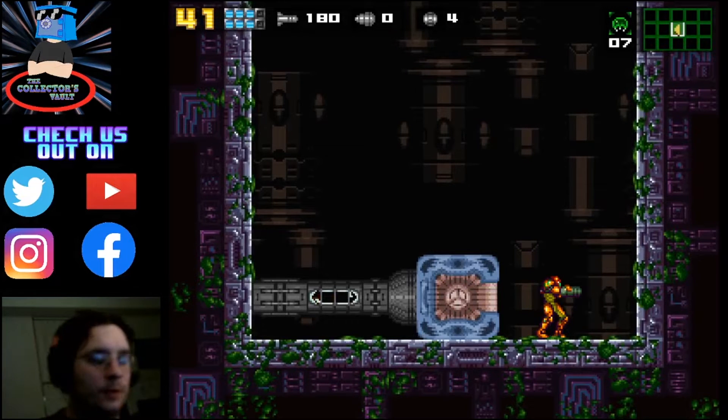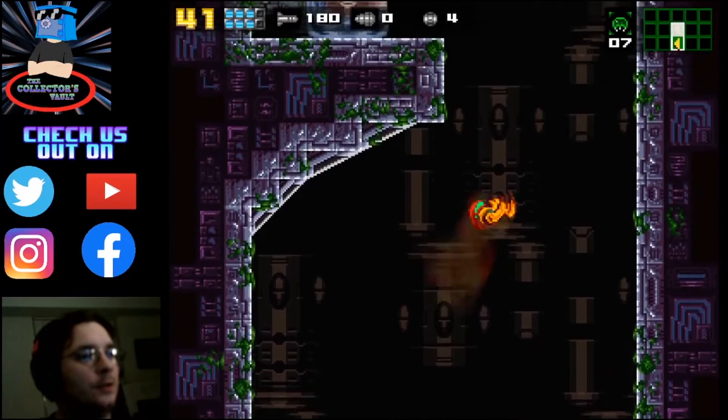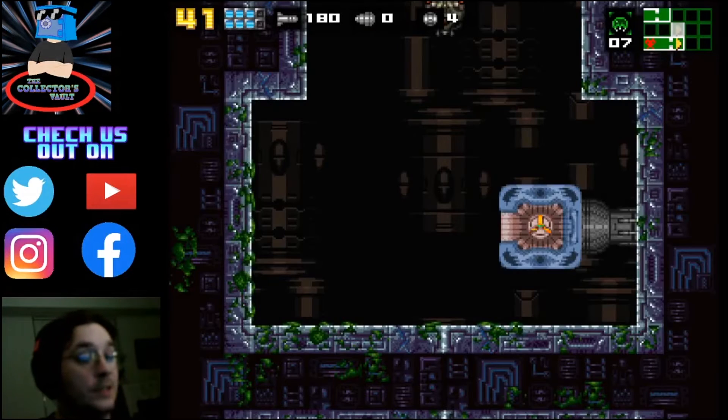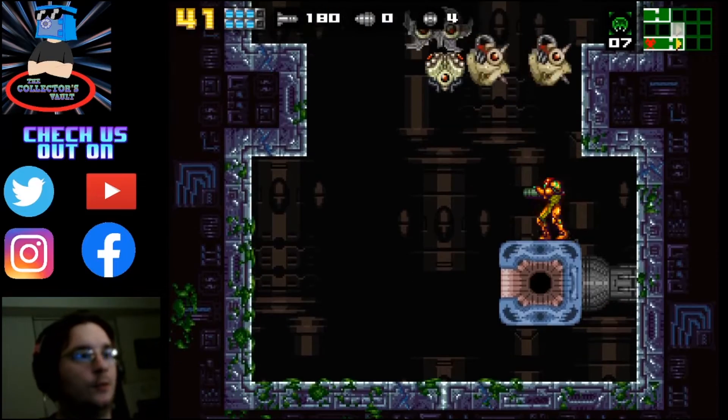These robots kind of remind me of those tubes that banks like TD Bank have that transfer letters and stuff. All those buildings have them. That's kind of how this area works — these things will send you all over, back to the previous areas. It's kind of cool.